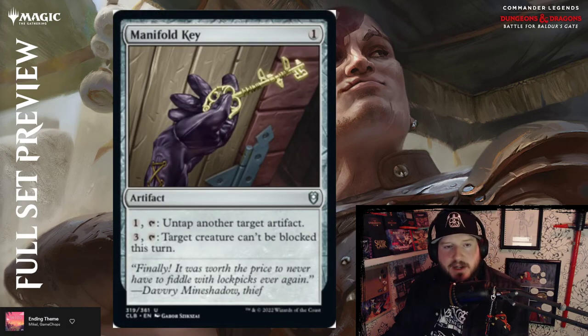Manifold Key — one colorless for an artifact. Pay one and tap to untap another target artifact — pretty key for getting those artifact machines going. Three mana and tap: target creature can't be blocked this turn. Pretty good.